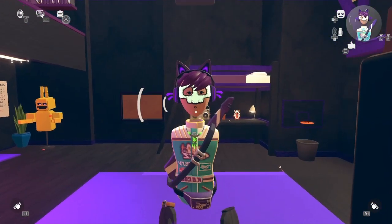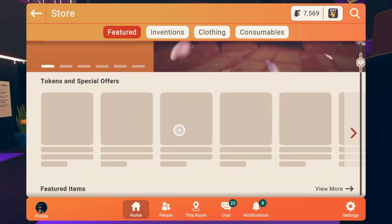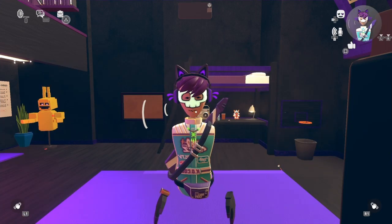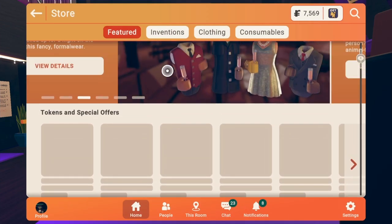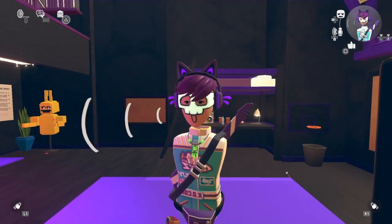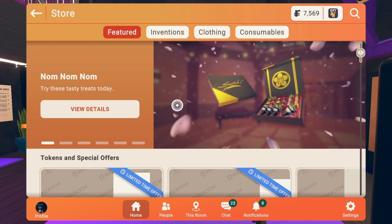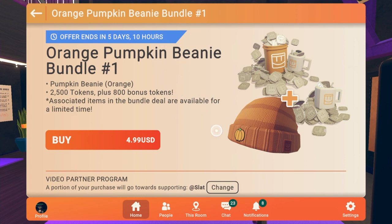Okay people, so today I'm just going to be doing a quick show on the new Rec Room bundle. Please don't break on me store... it broke on me. I'll be right back when the store is fixed. Let's retry that again. Take two — hopefully the shop doesn't break on me again. Alright, here we got the token bundle.